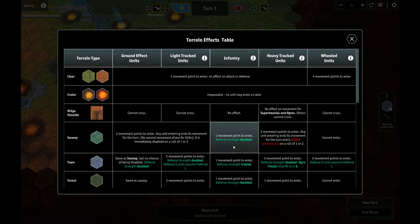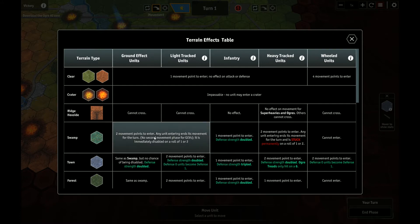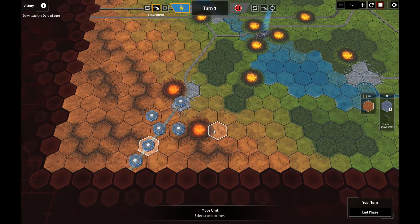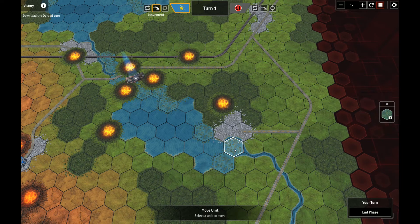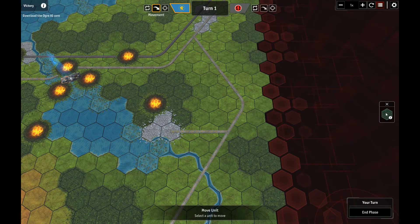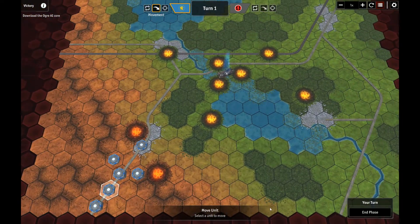Infantry is also doubled in forest and doubled in a swamp. Ground effect vehicles and light track units end their phase upon entering — there's no second movement phase for GEVs, and it's immediately disabled on a roll of one or two. Any unit entering ends its movement and is stuck permanently on a roll of one or two. We'll avoid swamps with our guys, but how will we know what's a swamp? I'd like it to just have a little highlight that says 'swamp' — that would be cool.